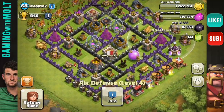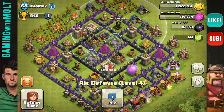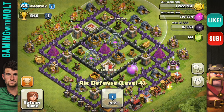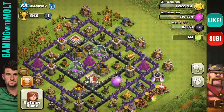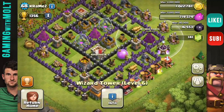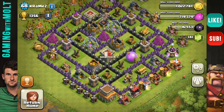But overall, man, this base looks awesome. You do have centralized air defenses — this one's a little outside the walls, so try and figure out a way to bring that in. But otherwise, that is looking really, really good. Looks like you're upgrading your walls — good call on that. I am dreading having to do that myself. But overall, your base looks pretty good. I would definitely try and triangulate your wizards, but otherwise it looks good. Good job with that, Kramez.